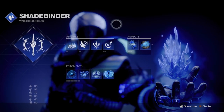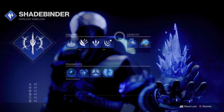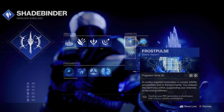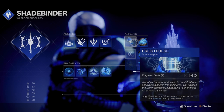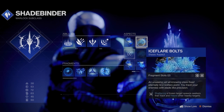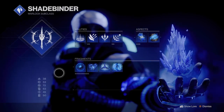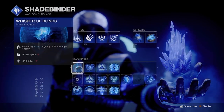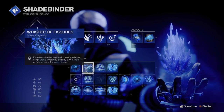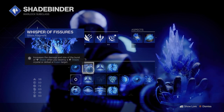First, let's go over the Aspects and Fragments for your Stasis subclass. I'm using Frost Pulse and Ice Flare Bolts. Frost Pulse generates a shockwave that freezes nearby combatants when casting your Rift. Ice Flare Bolts spawn Seekers that track and freeze nearby targets. For the Fragments I'm using the Whisper of Bonds — defeating frozen targets grants you super energy — and the Whisper of Fissures, which increases the damage and size of the burst of Stasis when you destroy a Stasis Crystal or defeat a frozen target.